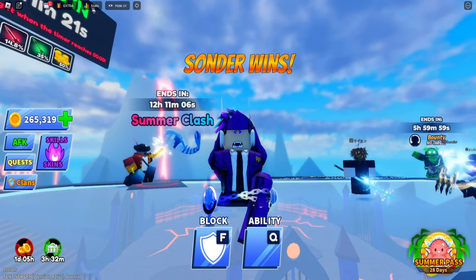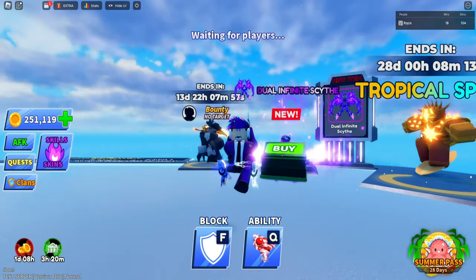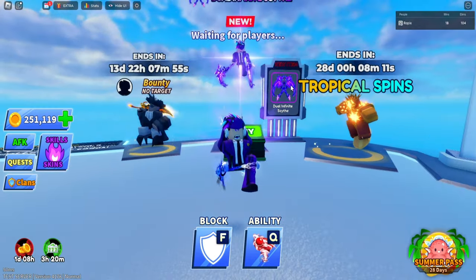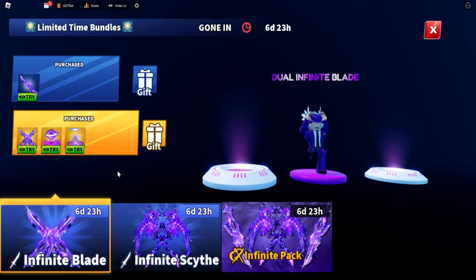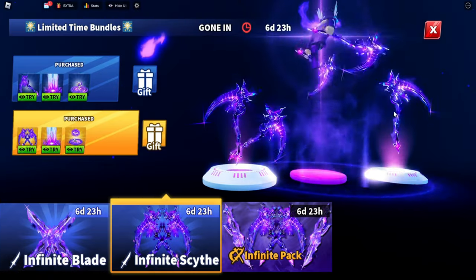The newest Blade Ball update is here and I'm going to show you guys everything inside of it. There is a secret that is coming soon. The first thing beside me is the dual infinite sight — the newest weapons have been released: the infinite blade, which is all purple, and the infinite sight.